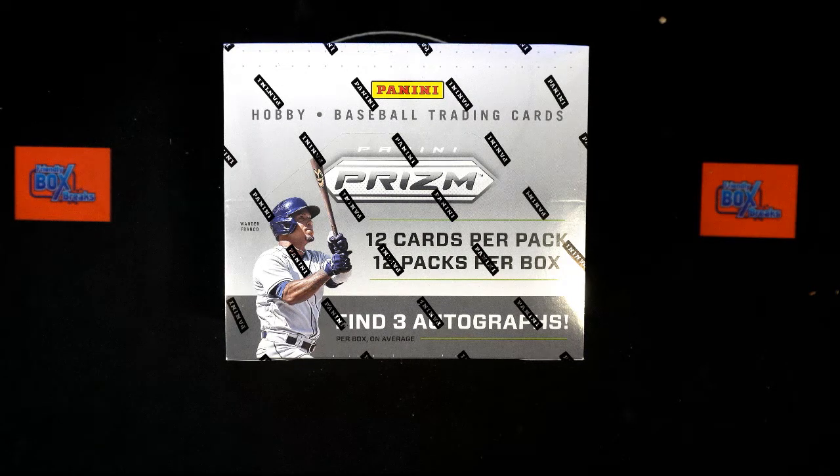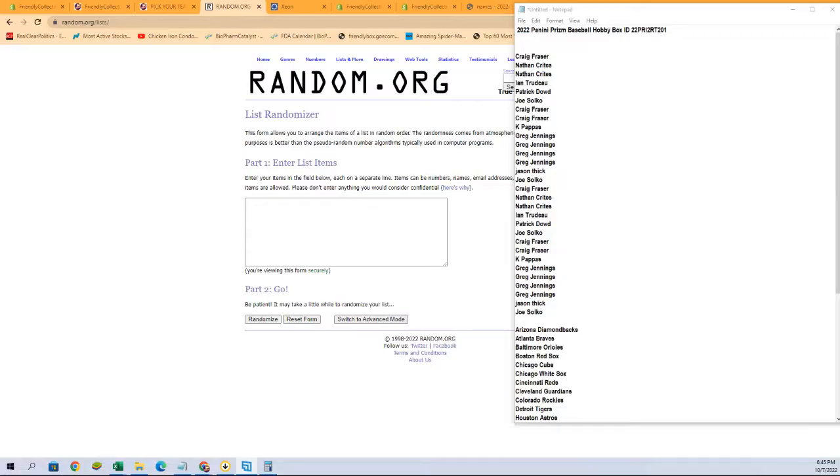All right, it is time. 2022 Panini Prism Baseball hobby box 201. This is a random team break, so we've got our owner names, we've got our team names. We need to randomize them each seven times then pair them up on the spreadsheet, so let's start there and grab our owner names.